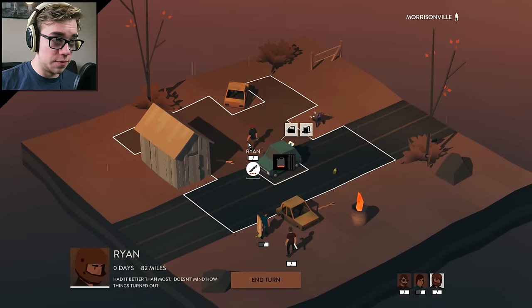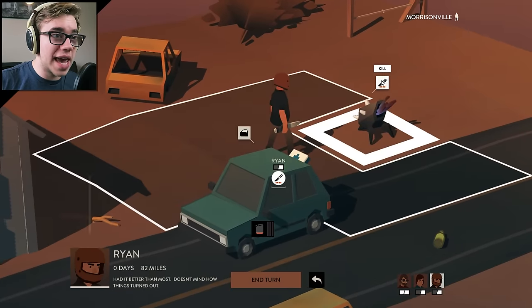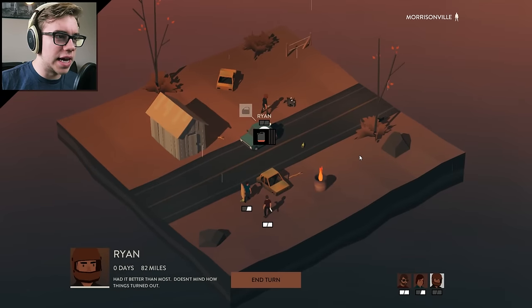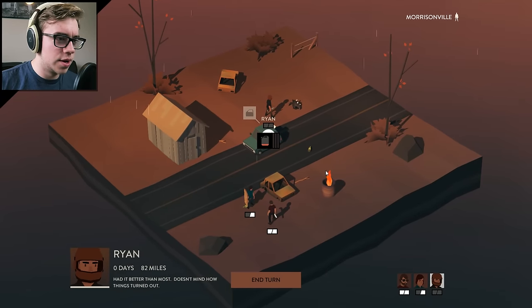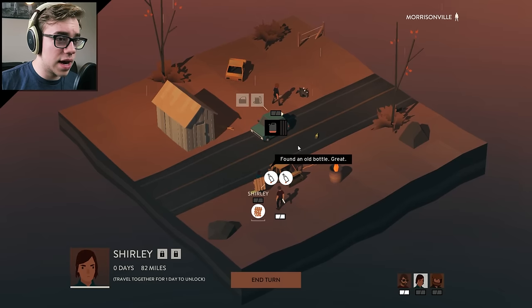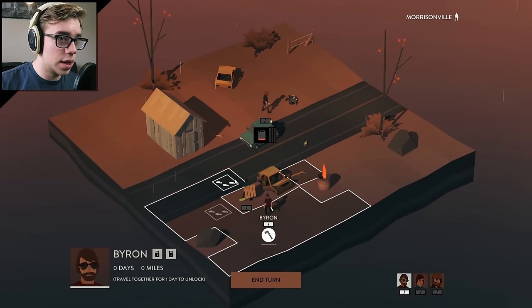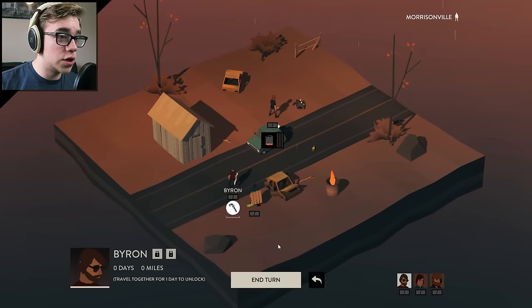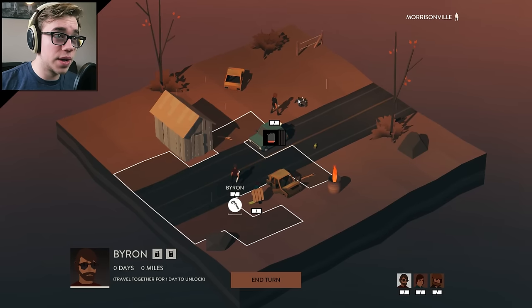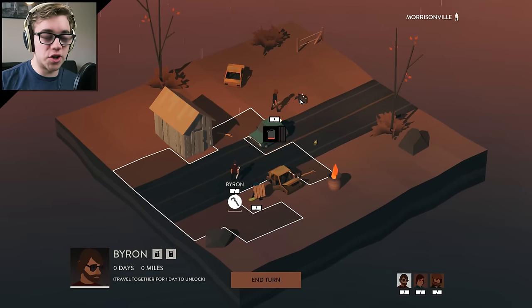Now Ryan is going to do battle for us. Ryan, zoom on in there — look at that, we can look closer into the action. Stab him! Action shot. Ryan, raindrops keep falling on my head. Search this — an old bottle, we don't need that. Byron is going to do some work — go over here and search the barn. Because we killed him discreetly, that monster didn't actually spawn another monster — it wasn't a herd or whatever.